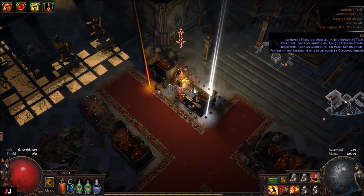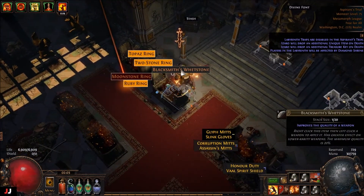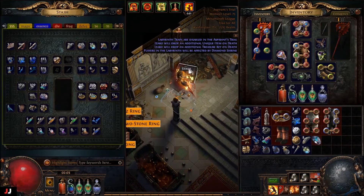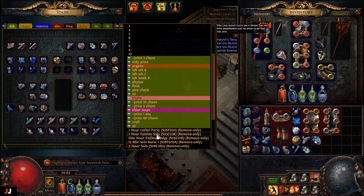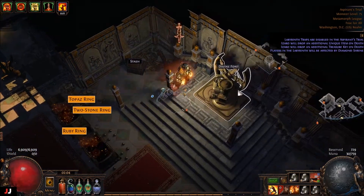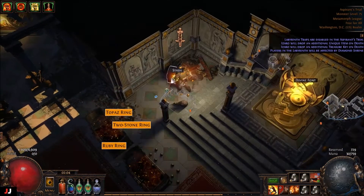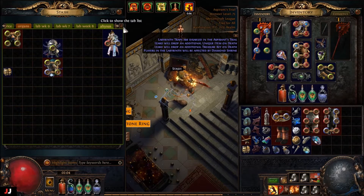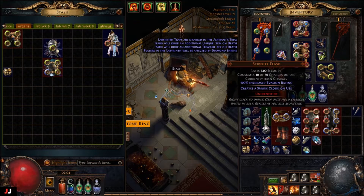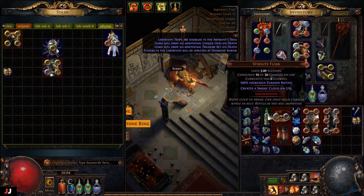There's a lot of currency. I don't have one, so I'll have to buy one. Alright, I guess I'll enchant this. Essence drain duration. Alright, so for currency we got two or three C there, four C — that looks about it, four C.